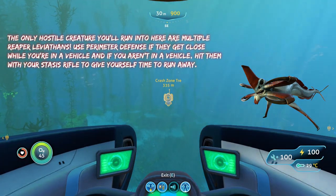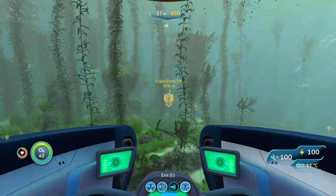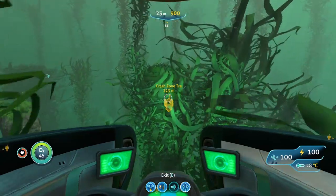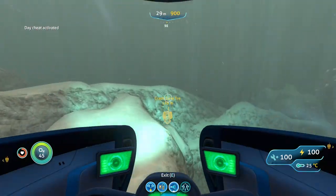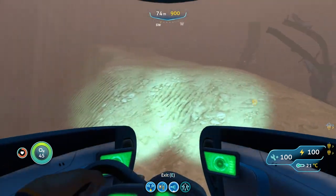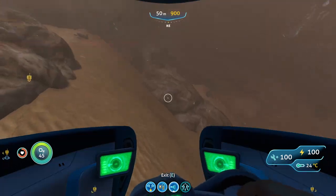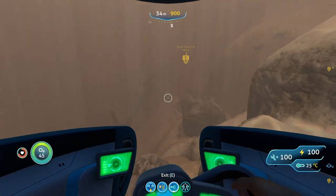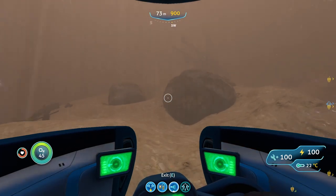Reaper Leviathans can deal very large damage and near-kill you if you're not in a vehicle. The best thing you can do is use Perimeter Defense against them to make them run away. If you're outside your vehicle and one starts coming after you, use a Stasis Rifle to freeze it and give yourself time to escape. Unfortunately I'm not seeing any fragments here — it was a super unlucky spot because absolutely nothing spawned in my game, no fragments, just metal salvage.